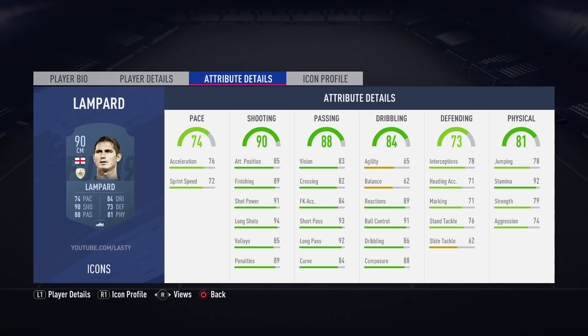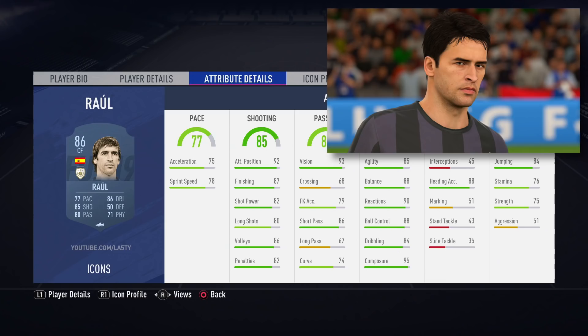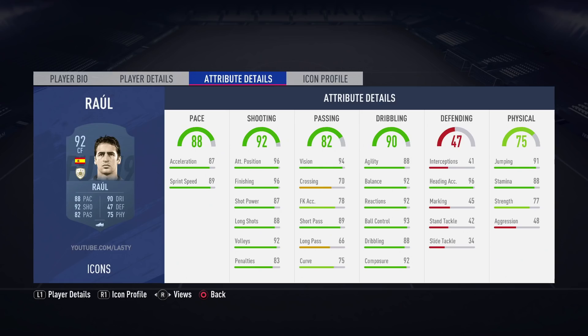We have another new icon — Raúl the Spaniard, who very famously played for Real Madrid and scored a whole lot of goals. He starts off with an 86-rated version — his pace is not great in the picture when he looks older, but his dribbling, shooting, and passing all look pretty solid. We move up to the 88-rated version with a lot more pace. And then the 92-rated prime — my goodness, does he look good. 88 pace with both acceleration and sprint speed great, 96 attack positioning, 96 finishing, 88 stamina, 91 jumping, 96 heading accuracy — he's going to be able to win you stuff in the air as well. Very interested to see how the Spaniard plays out.